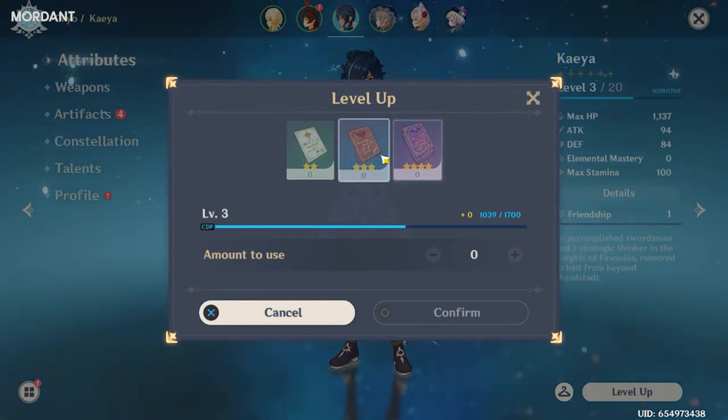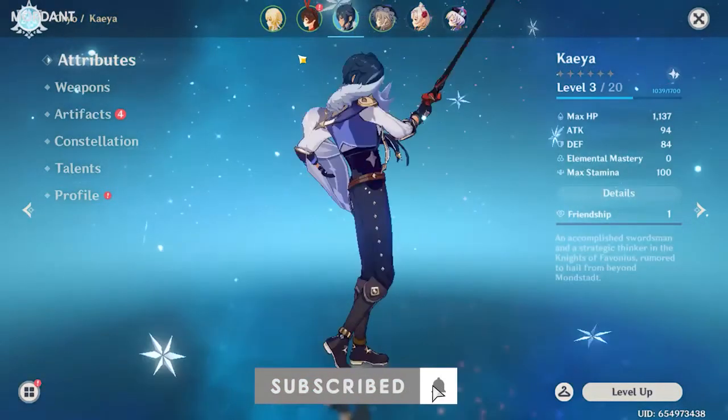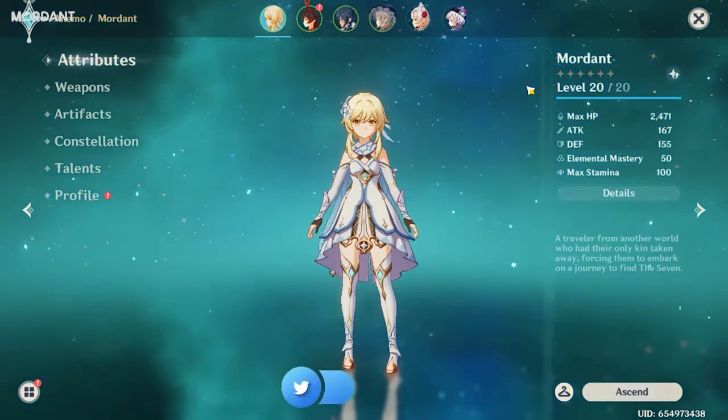You get Hero's Wit from chests and ley lines. You also get the other ones from chests and ley lines, and sometimes from certain domains too. Keep that in mind. Before you head off on this mission, I want you to level up your main DPS to level 20.